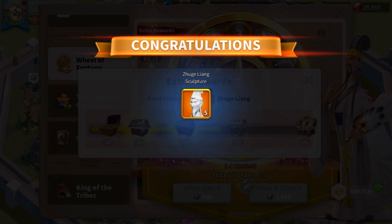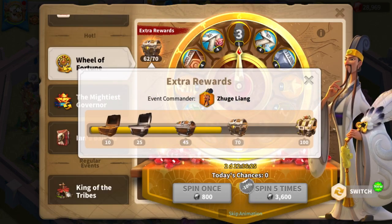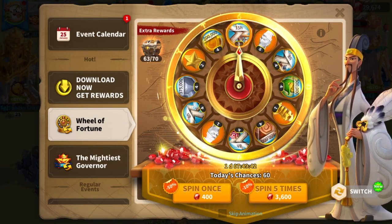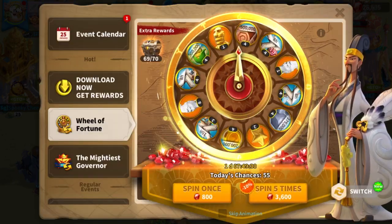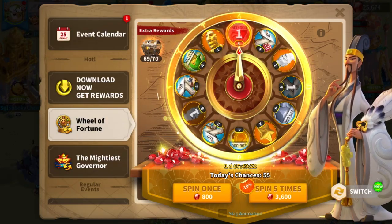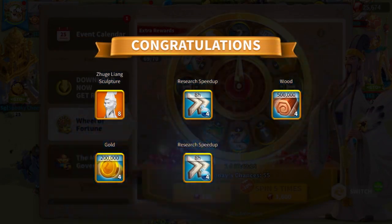My luck on sculptures is finally starting to turn around, and I now open the extra rewards which comes out to 20 sculptures total, not including what I got from the wheel. Here we are on day 2 of spinning the wheel to 100, and we get 45 hours of speedups for free. Then we get the same thing for 400 gems, and right off the bat we get our first 8-spot. We started off way better on day 2 than we did yesterday by far.